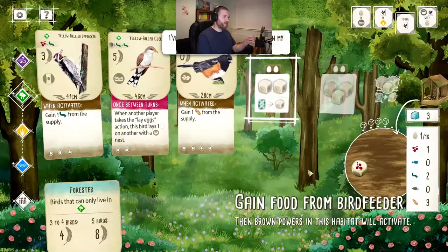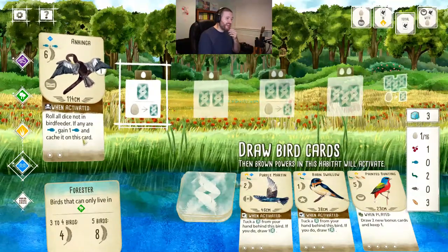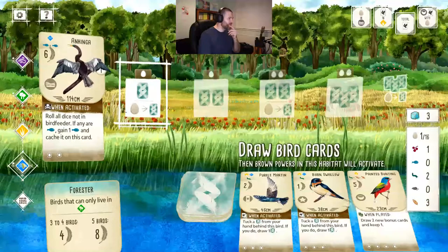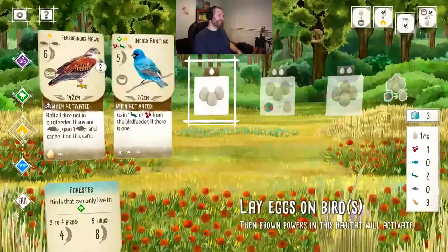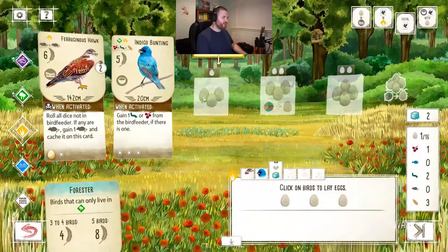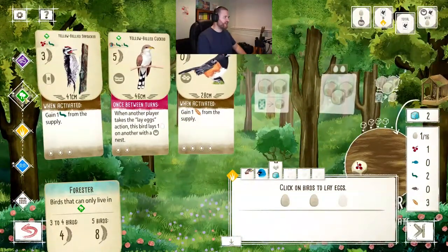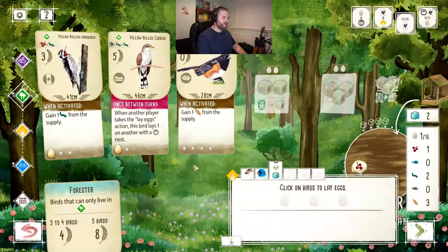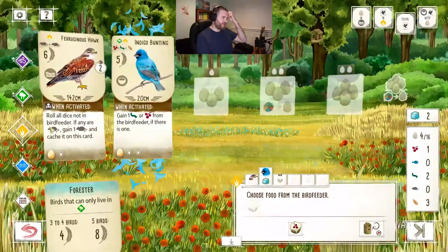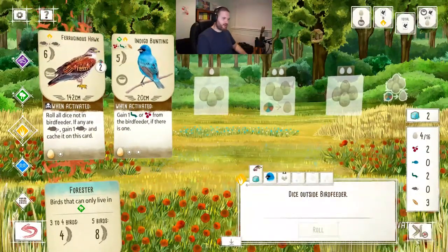I'll grab some food - I take an invertebrate and a berry, plus I gain one seed from my towhee and one invertebrate from my sapsucker. I've now got a really quite powerful engine - every time I take food I get an extra two bits of food as well. I think I should lay some eggs because eggs are always worth points. In the next round we need birds with bowl nests with eggs in, so I'll lay one on my indigo bunting which has a bowl nest.